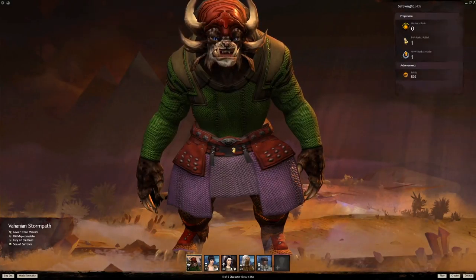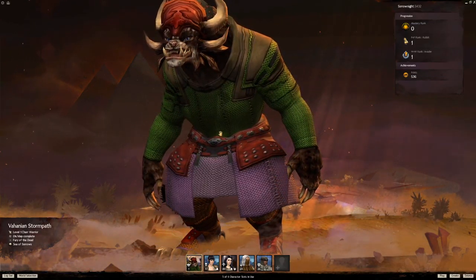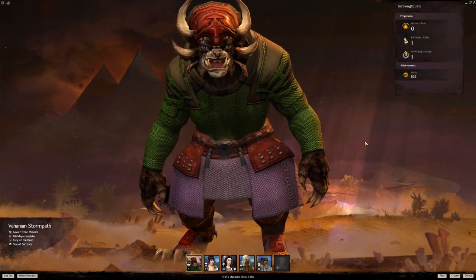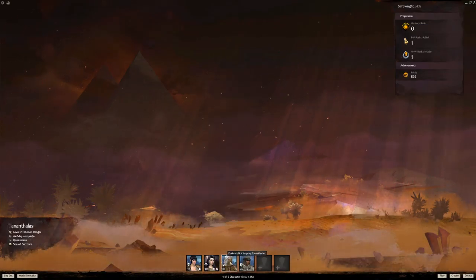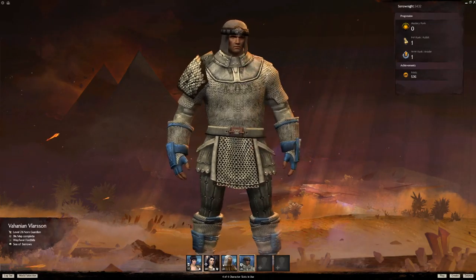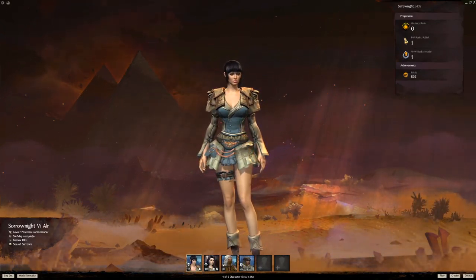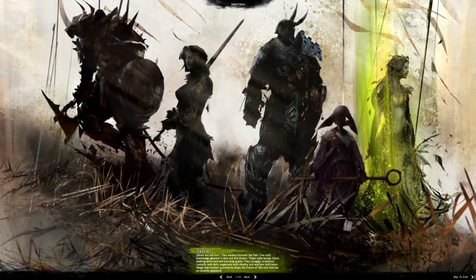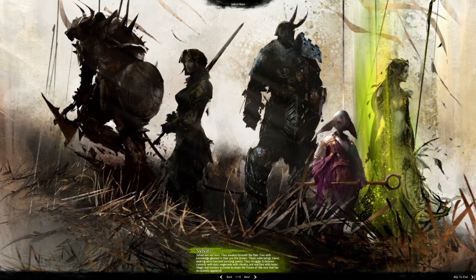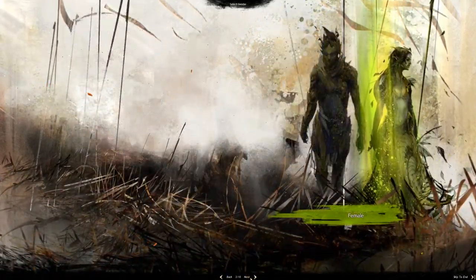We'll go back out to the character creator. I should have chosen better colors on this guy. That's the Charr character creator. I'm going to delete him since I didn't choose anything I actually wanted. These are my other characters — a Revenant, Ranger, and Guardian. This is a Norn and I think these are Humans.